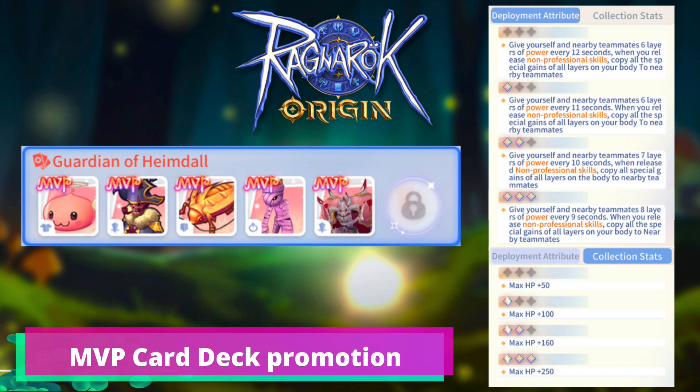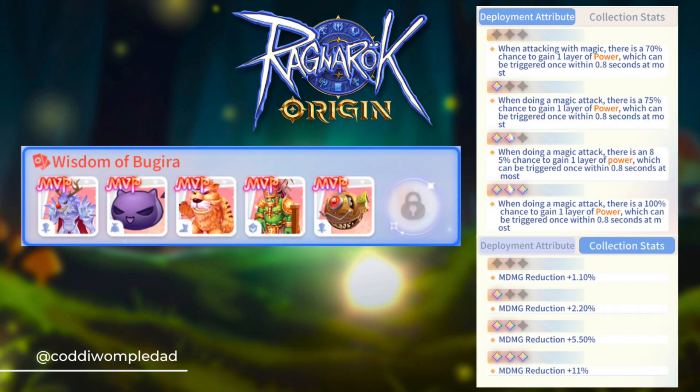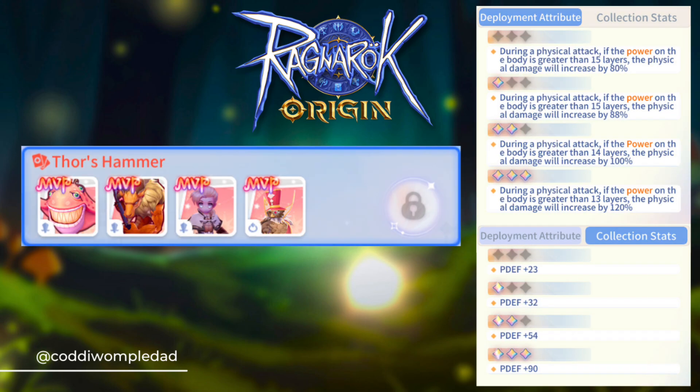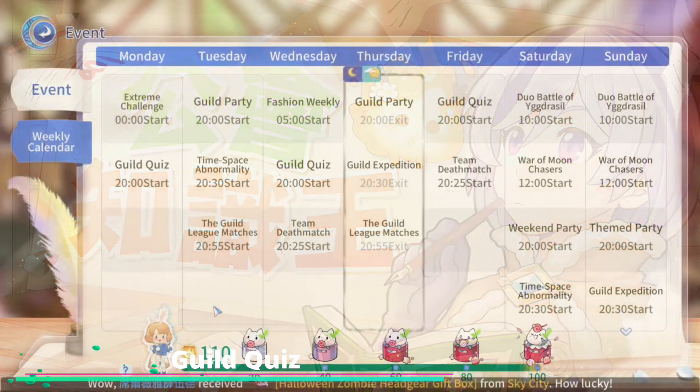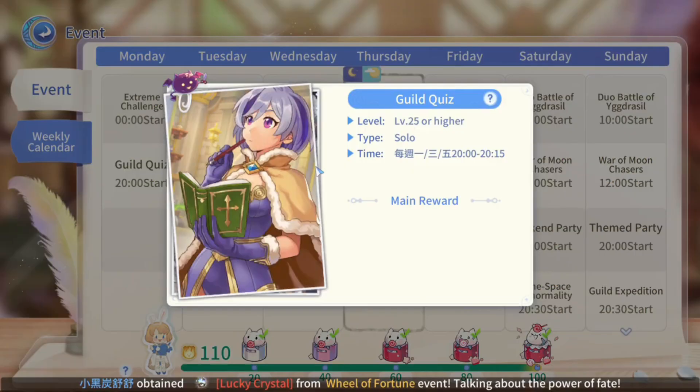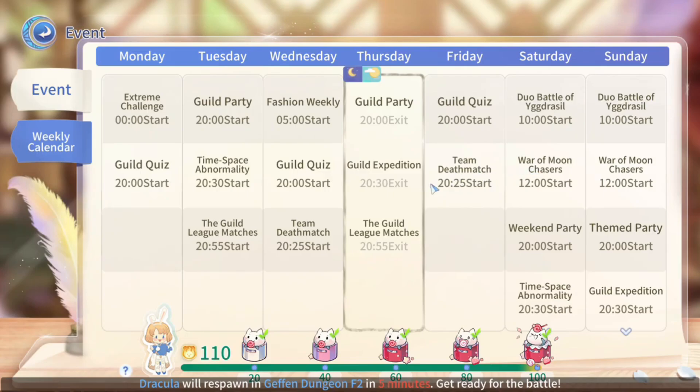MBP Card Awakening and Promotion — MBP cards can now be awakened and promoted and will give additional bonus effects. Guild Chris is back and replaces Guild Fist during Monday, Wednesday, and Friday.